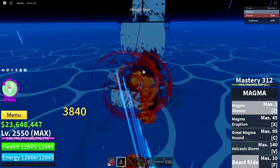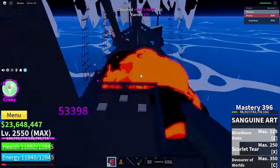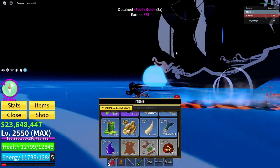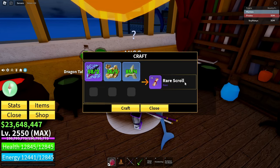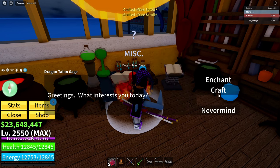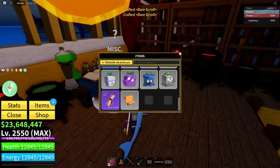Alright guys, this should be the last fools gold I need. And there we go — let's check how much fools gold we have now: 36! So let's craft all the rare scrolls and see if we get it. We made it here, so let's try to craft. I'm going to try to craft two first — maybe it could be five. I think it's going to be ten, so let's just craft all ten.